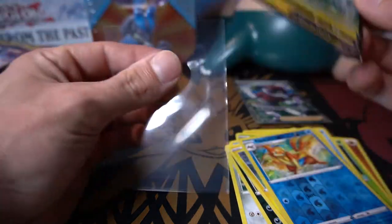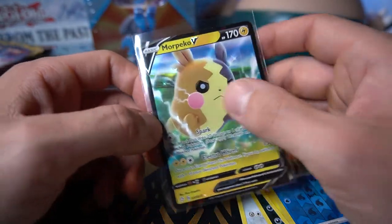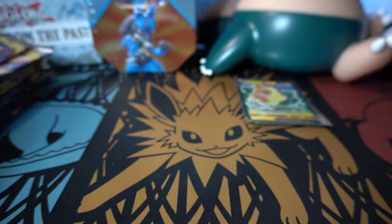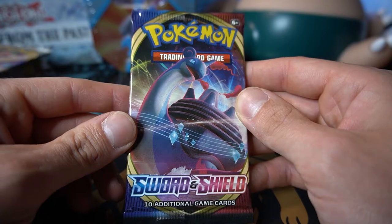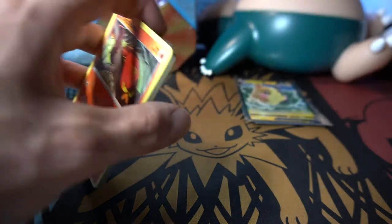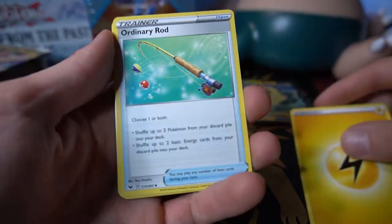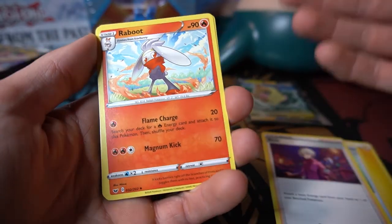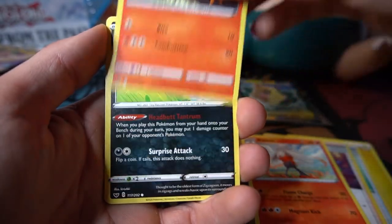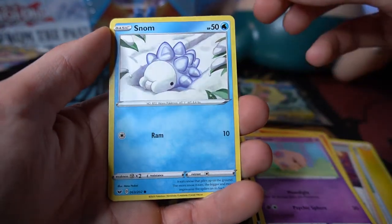Second Shining Fates pack — we always give out code cards since I don't play the online TCG, so subscribe for those code card hunters! Cramorant, Rotom, Cacnea, Qwilfish, Spinarack reverse holo — and a Morpeko V! Shining Fates definitely spoiled us with the pull rate, and then we go back to sets like Battle Styles and Chilling Reign and everyone asks where all the pulls are.